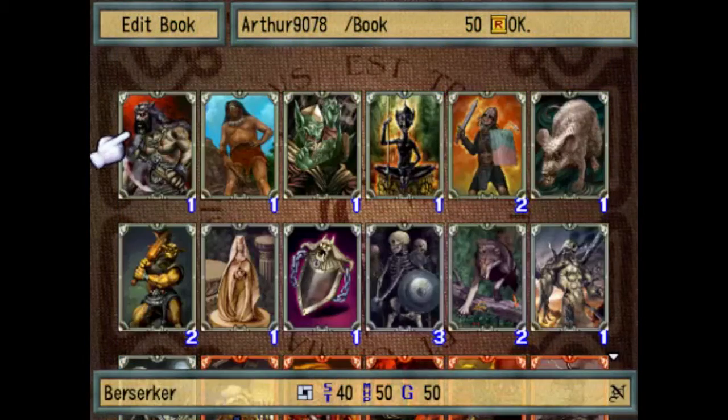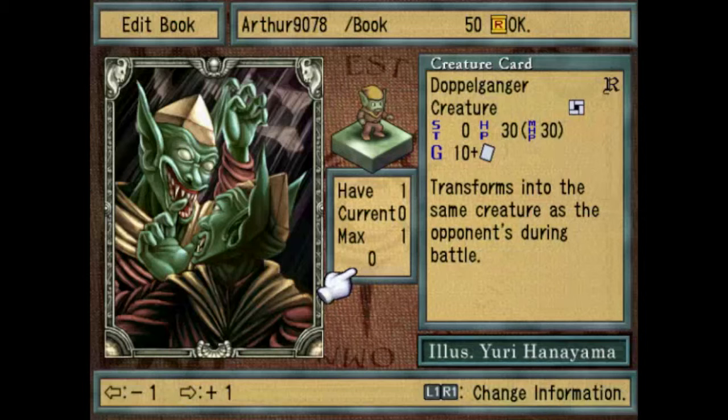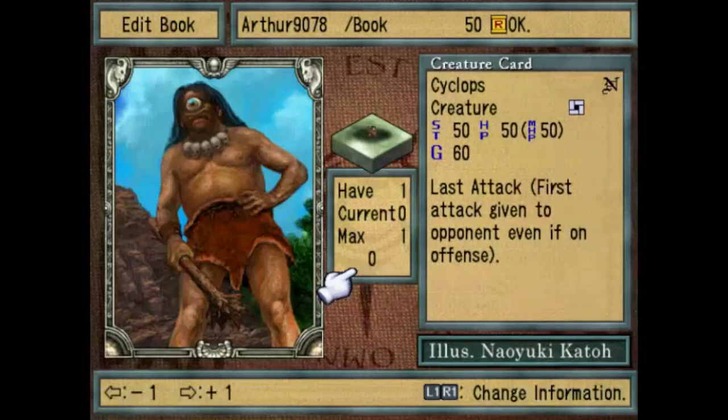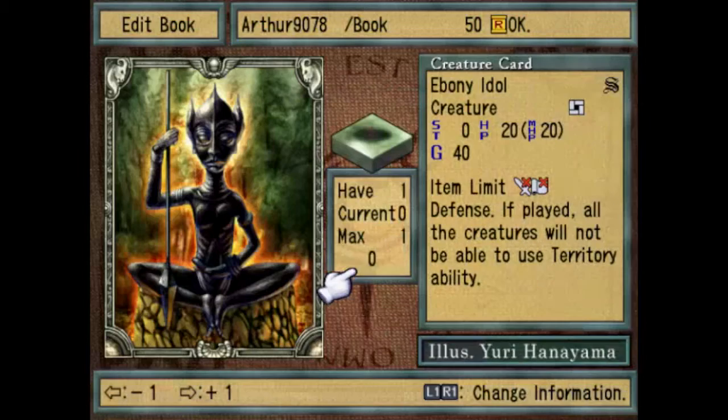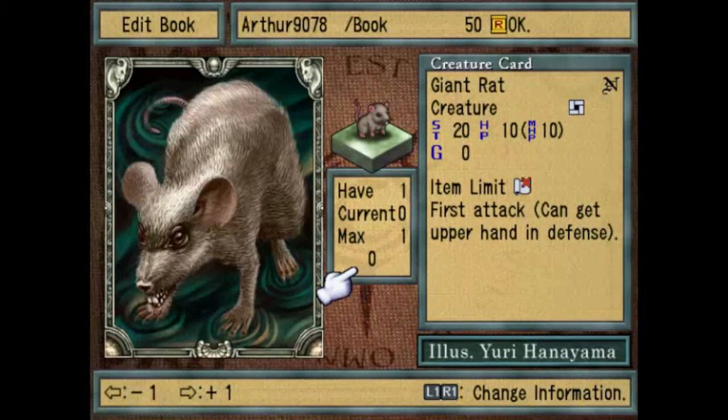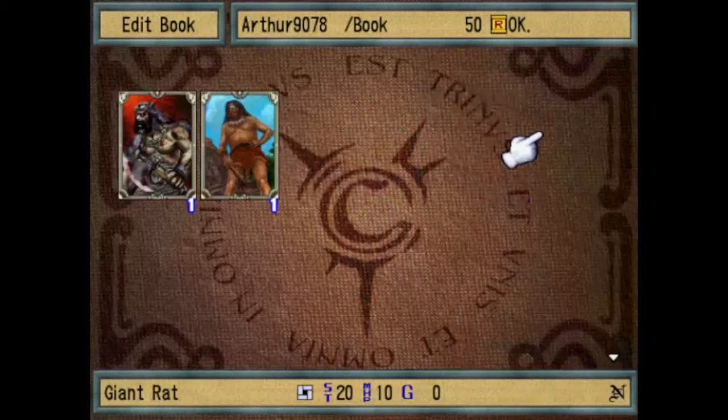There are a few other cards that I gained over the course of a few battles. I don't think I showed off Doppelganger — it transforms into the same creature as the opponent during battle. It could be useful in certain situations, but I'm not a huge fan. Cyclops — I think I showed this off. Just in case, Ebony Idol — it's a defense item. All idols are defense creatures; they all have 20 HP, but each of them has different abilities. If played, all creatures will not be able to use territory ability. I don't think I showed Giant Rat — first attack, it's a really weak creature. It doesn't cost any G, but yeah, I don't find it that useful.